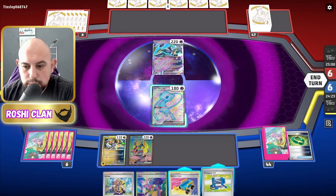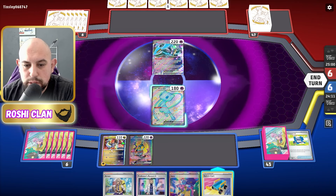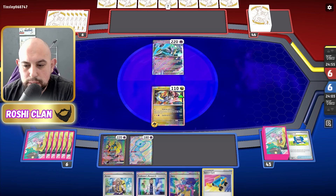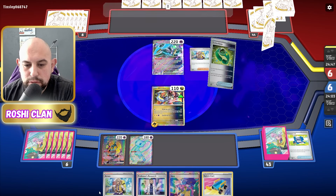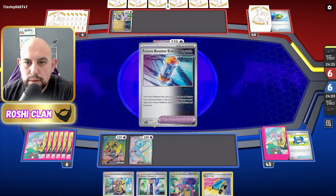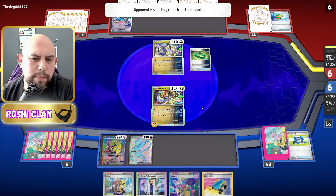Energy? Good work. They could attack next turn and do some big damage here. We'll do that and then just end. I just need to find something, so I'm probably going to do Research — hand away — find some Technoradars and Future Boosters. There's Maraidon. Future Booster.